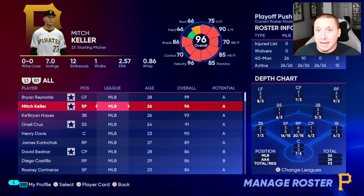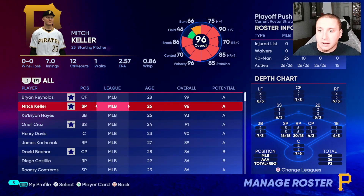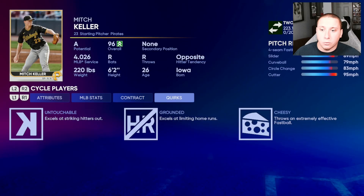Looking at Mitch Keller's quirks, he has Untouchable, Grounded, and Cheesy. Reading through those: excels at striking hitters out, excels at limiting home runs, throws an extremely effective fastball.